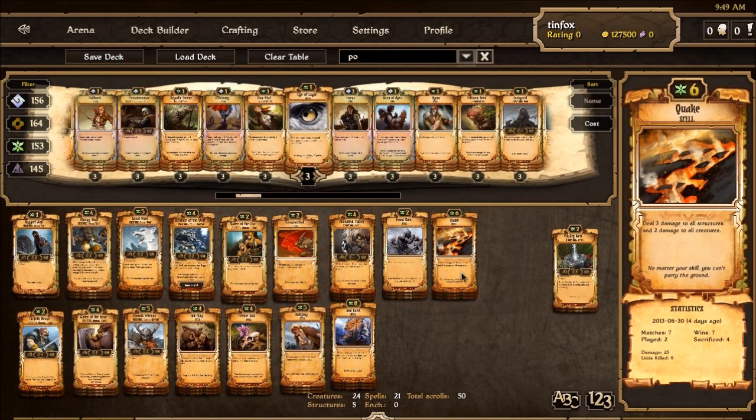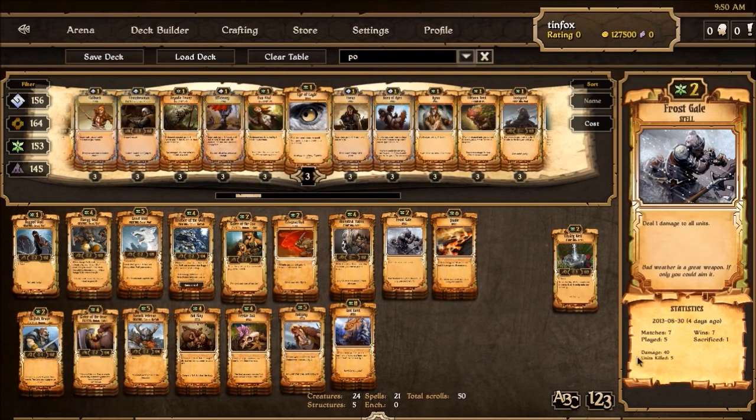One of the nice things about this game is that for spells, structures, or creatures you draw that are situational, it's very easy to sacrifice them and still get value, because you are sacrificing a scroll every turn. So you can play some situational stuff. You can see like Quake — I only played it twice in the statistics, but I sacrificed it 4 times. But even those 2 times I played it, it did 25 damage and killed 8 units. Frost Gale's the same way — I sacrificed it a lot less, and in the 5 times I've played it, it's done 40 damage and killed 5 units, so it kills about 1 thing every time it gets cast and does at least 8 damage per use. Pretty good for 2 cost.